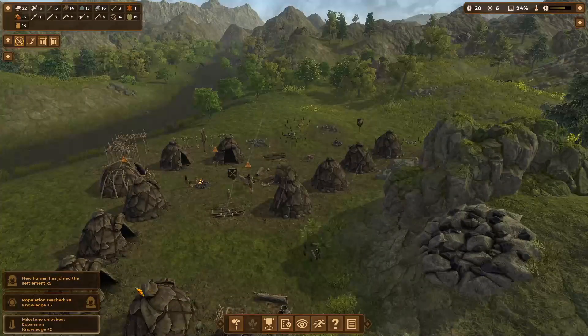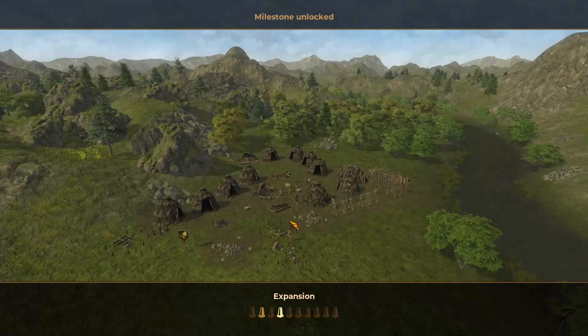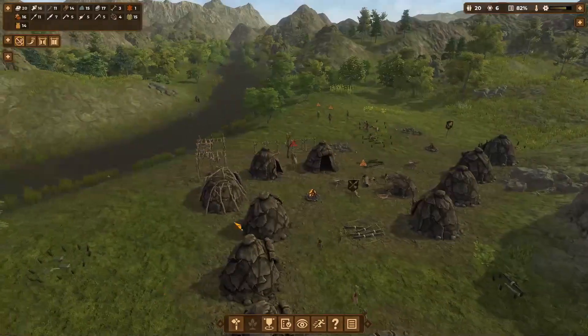How do I make them happy? Oh my gosh — we just hit population 20! That gave us three points. Milestone unlock number two! I don't know what this is — we're getting these milestones and I don't really know what expansion does. We got some milestones, some new people, and six knowledge up here.